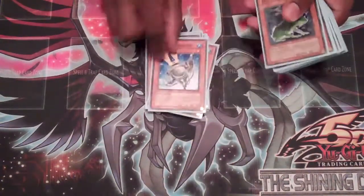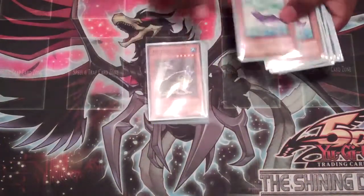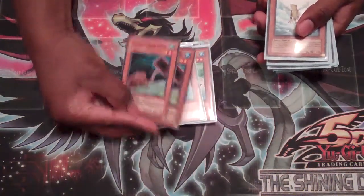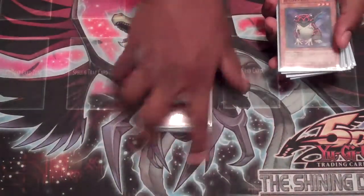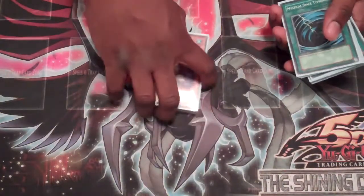3 Dupe Frogs, 2 Fishborg Blasters, 3 Des Frogs, and 2 Unifrog. I took out Poison Draw Frog for Unifrog since it misses timing, so that's why it's not in the deck anymore. 2 Treeborn Frogs, and 2 Beelze Frogs for whenever you want to go into Mist Wurm.